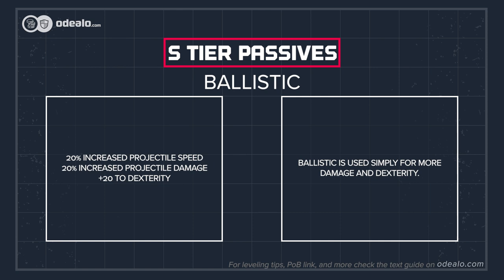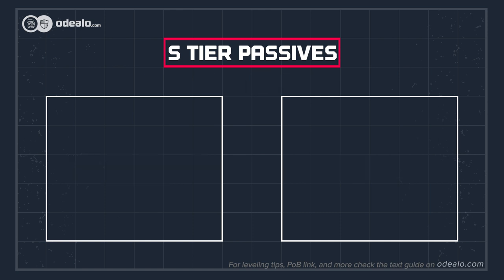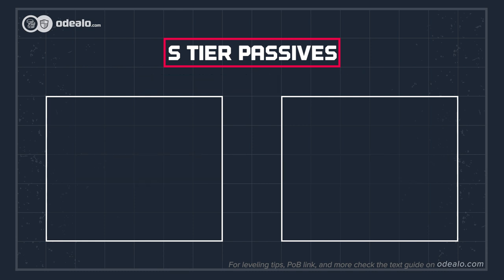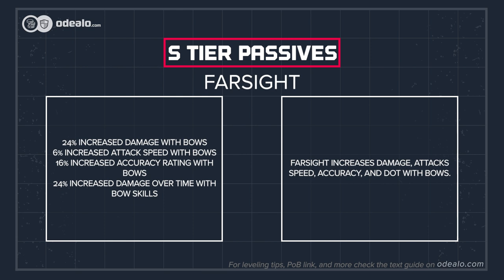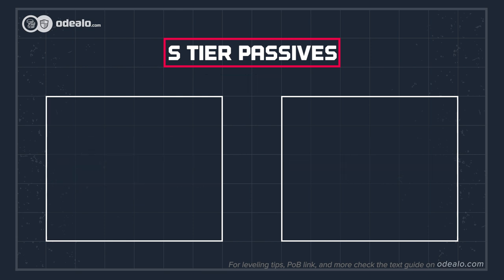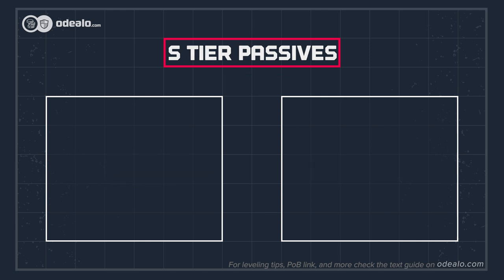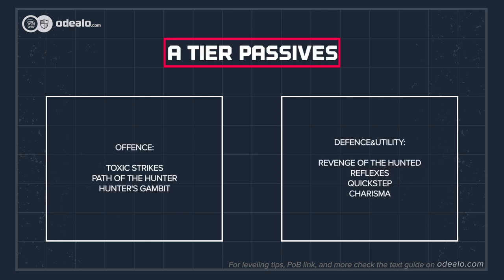Ballistic is used simply for more damage and dexterity. Evasion and Phasing is a small node that grants you a chance for the Phasing buff on kill. Farsight increases damage, attack speed, accuracy, and DoT with bows. Finesse supplies you with attack speed, accuracy, and dexterity. The A-tier passives are also very good — here we focused more on evasion, poison chance, reservation efficiency, some maximum life, and even more damage.